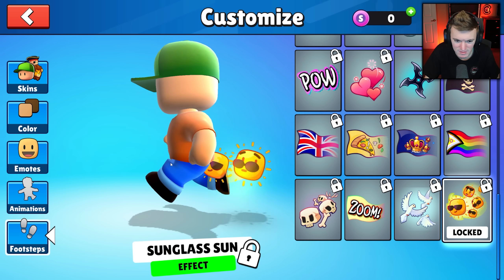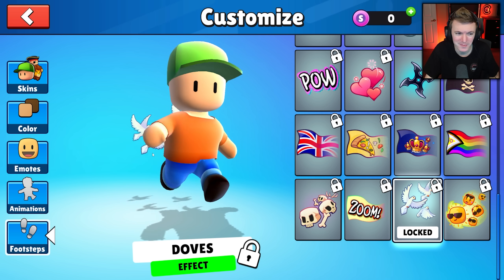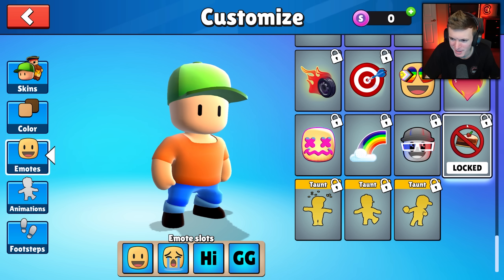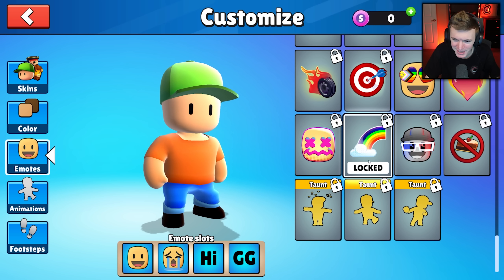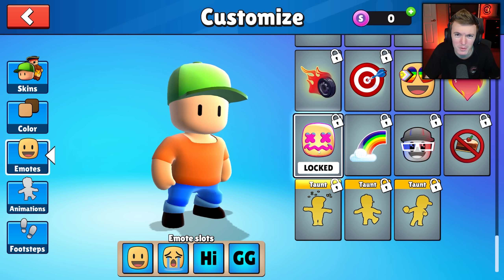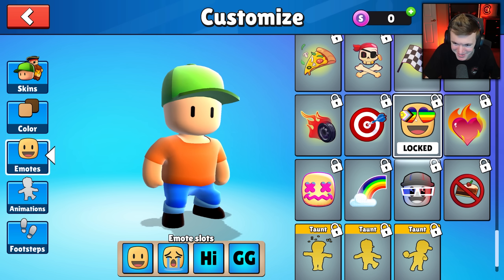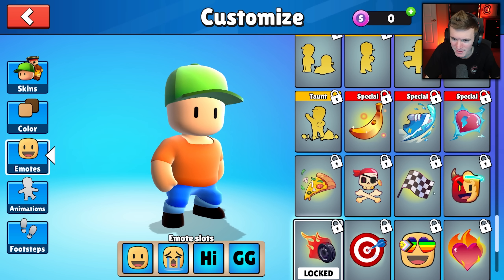For footsteps we've got sunglasses sun - I'm probably never gonna use that - and doves, where they look like they're flying away as you run. Doves is my favorite of those two. For emotes we've got no cake, no pie, 3D guy, a rainbow design that reminds me of the marshmallow logo, a fiery heart, rainbow heart eyes, a bullseye, and a tire on fire.